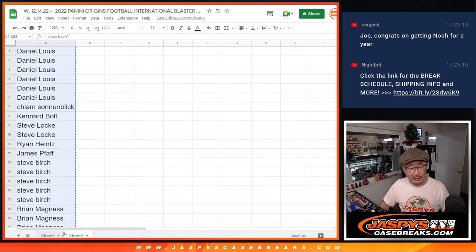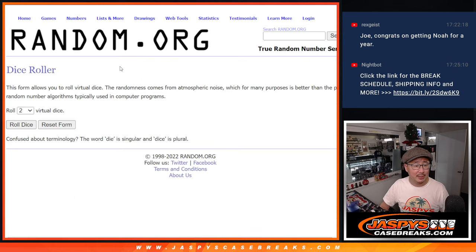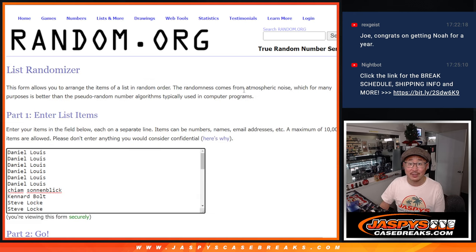All right, now let's gather everybody's names again. Second dice roll will be for the break. Let's roll it, randomize it. Three and a four — seven times. Names and teams.